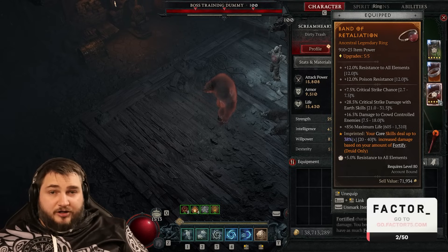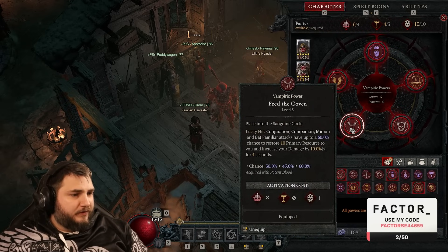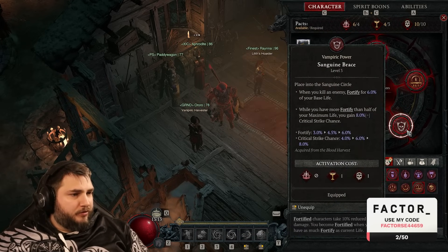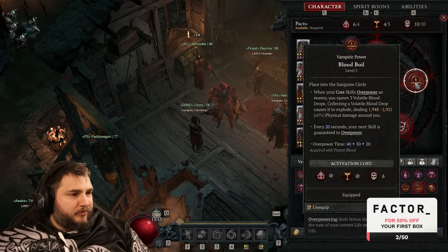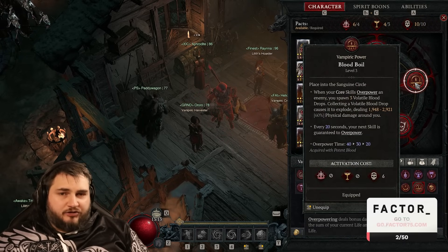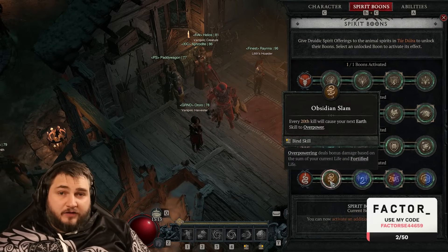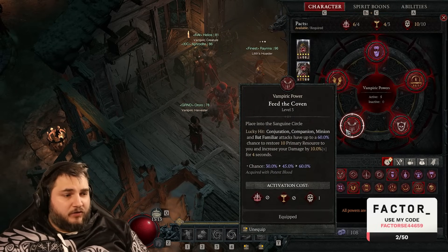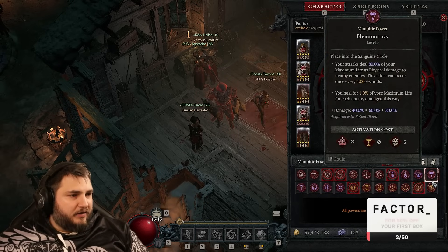For the ring, you want critical strike chance, lucky hit chance, maximum life, damage to crowd-controlled enemies, or critical strike damage. For vampire abilities, we have Prey on the Weak, Metamorphosis, Feed the Coven, Blood Boil, and Sanguine Brace. Blood Boil can be swapped for Undying — if you use Undying, put Obsidian Slam on instead. Feed the Coven gives a little spirit and a 10% damage increase, so feel free to swap it out.